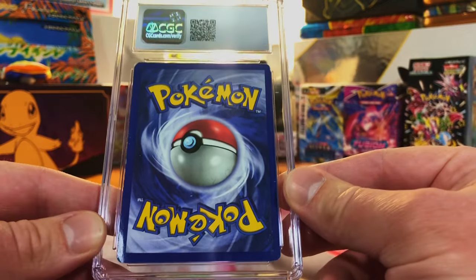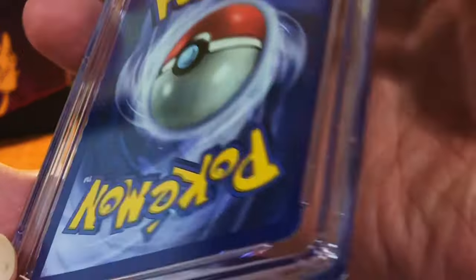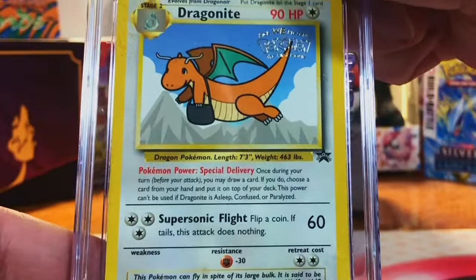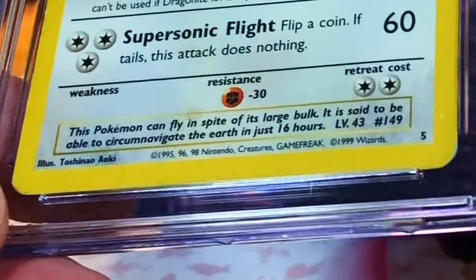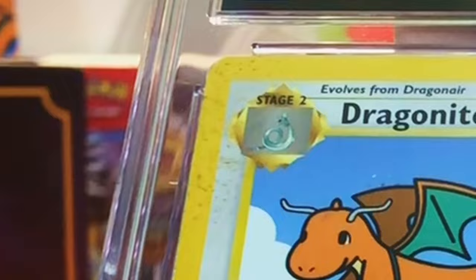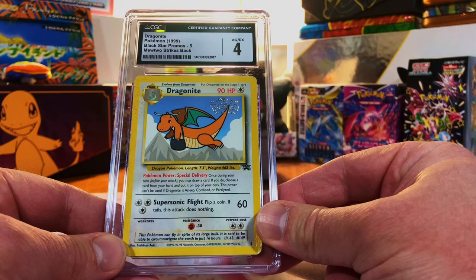This is another one from our vintage mystery box — the edges are just jacked up. The Dragonite Promo — very bent in the corner there, smudged up. I'm going to go 4, 4.5. A 4 — I actually guessed it right.